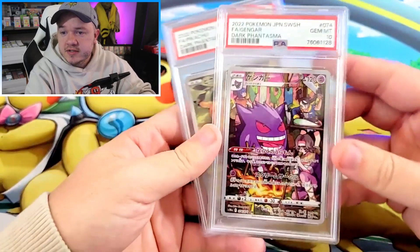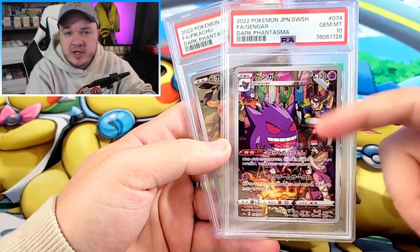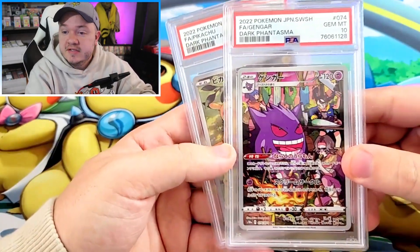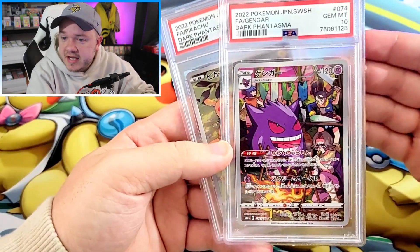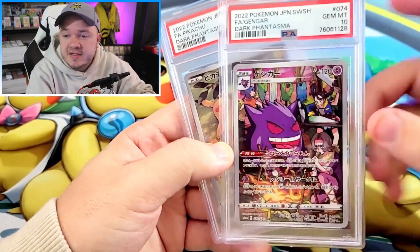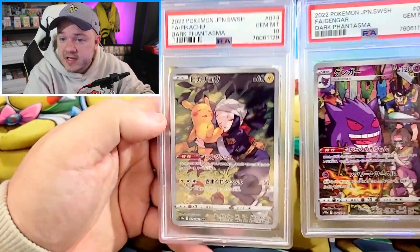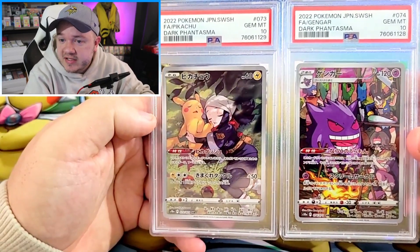Sticking with the theme, we've got two more character rares. I have a ton of these Gengar character rares from Dark Phantasma — I love them. I was buying them when they were like $2 or $3 a piece and I'll be sending a ton out for grading. I wanted to send a few to PSA just to see how they were doing with that rough cut up at the top. We did pretty well — the Dark Phantasma Gengar and the Dark Phantasma Pikachu both got gem mint 10s.